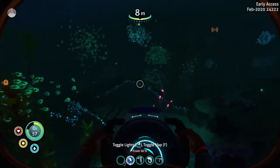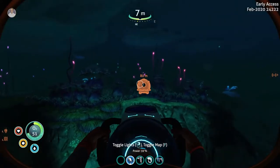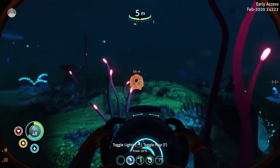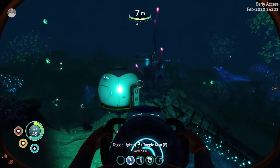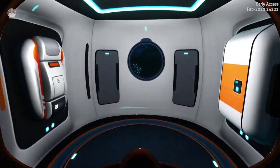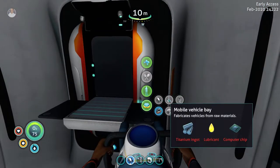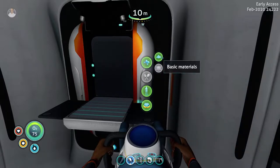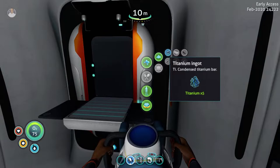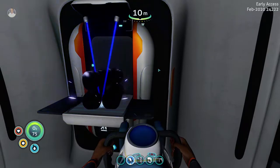These are the sea monkey nests — I didn't even know they had nests, but they use scraps to build them. One of the scraps was a mobile vehicle assembly bay fragment. The mobile vehicle bay requires titanium ingots, lubricant, and a computer chip. Since I'm in excess of titanium and finding it everywhere, let's go ahead and make that.